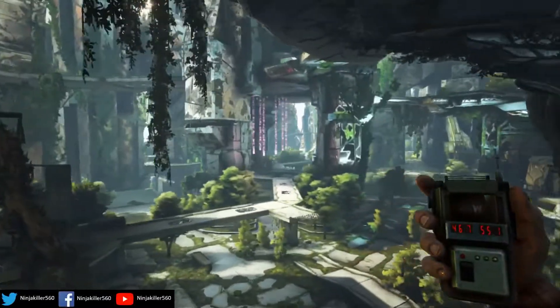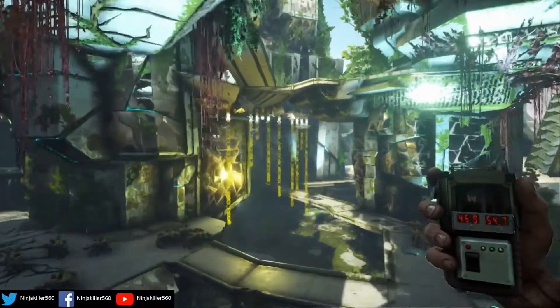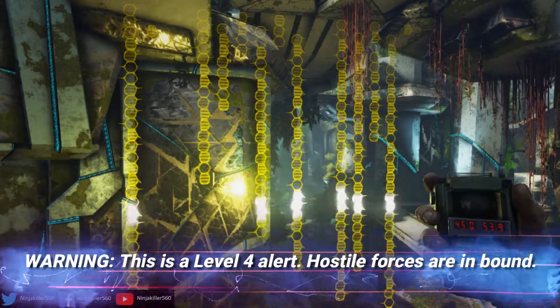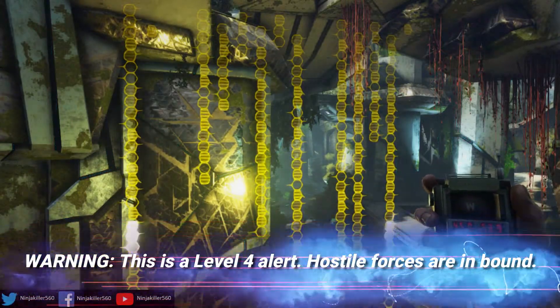The third one is over here. By the way, there are the purple banners — I've got a video on that if you want to check it out. The third one translates to: 'Warning. This is a level four alert. Hostile forces are inbound.'